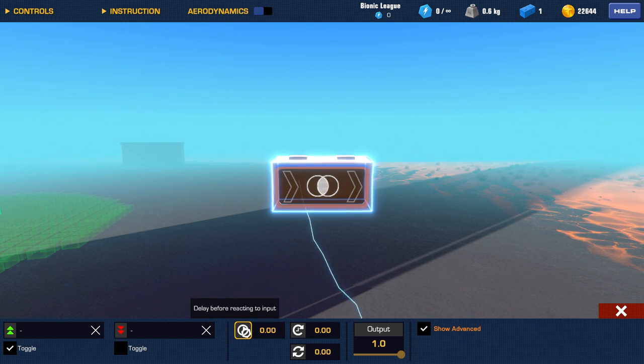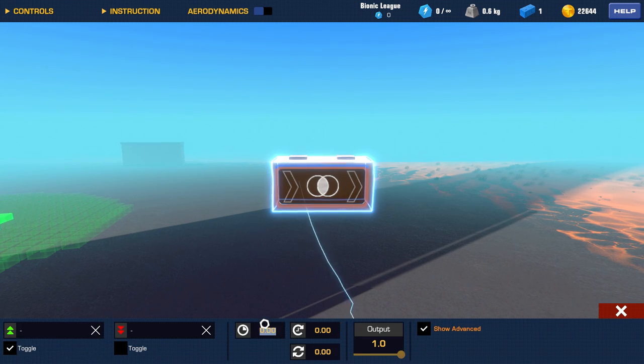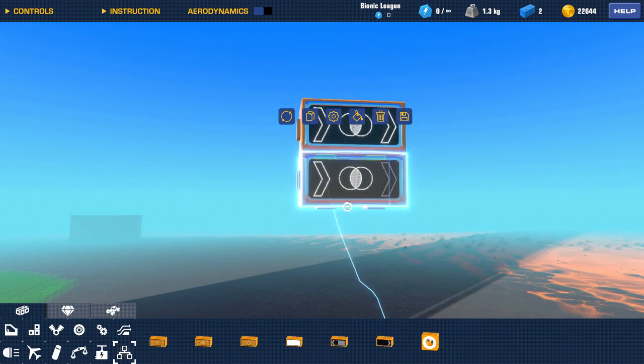You can put a delay in - specifically if you want something on the toggle or if you want to hold the button longer, you can choose to put a delay in. For instance, if you have something that opens up and then something has to come out, you can time the delays so that the hood first opens up, then the weapon or something comes out, and not that they try to go at the same time. That's one thing you can do with it.